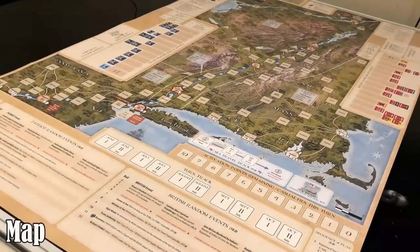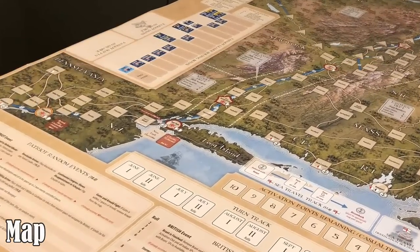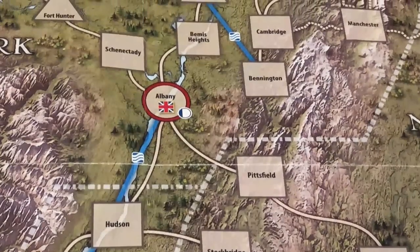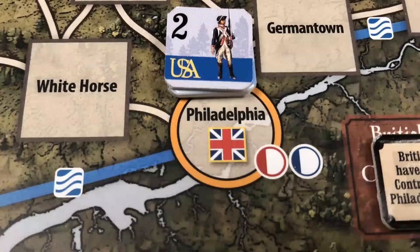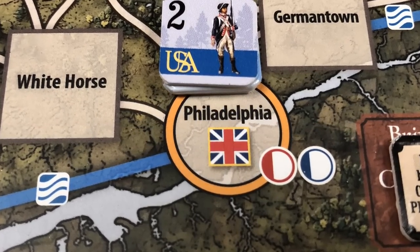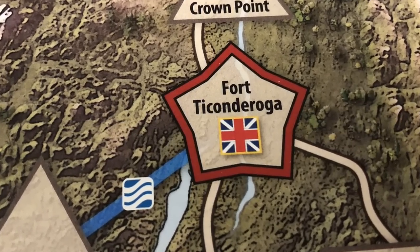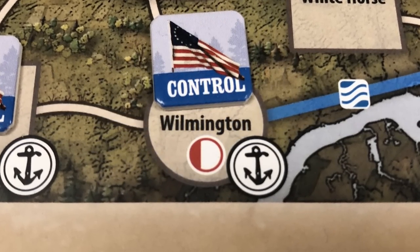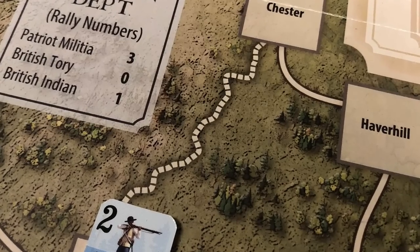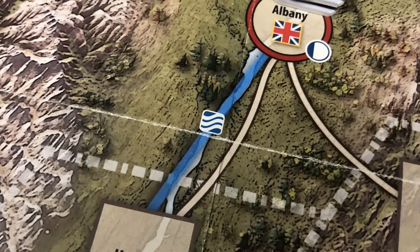Let's take a look at the game components. The game includes one 22 by 34 inch map sheet depicting the American colonies north of Pennsylvania and Maryland. The map is divided into spaces connected by lines to regulate movement. The map spaces include cities, countryside spaces, small forts, large forts, and ports. There are various types of connecting lines, such as rural connectors, rough connectors, water connectors, and some which are dual connecting types.